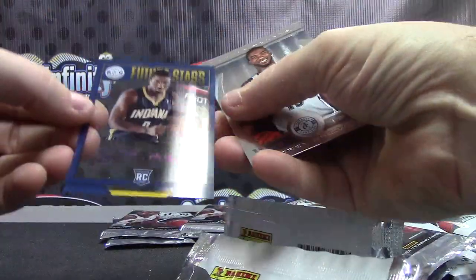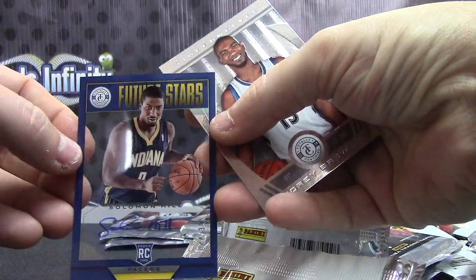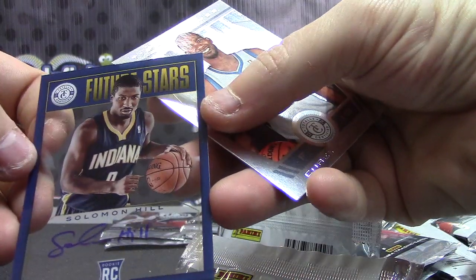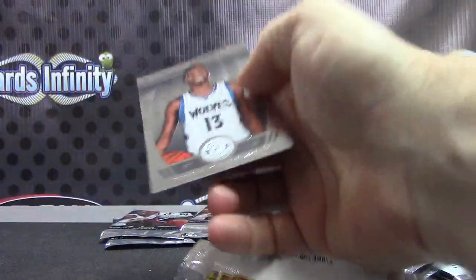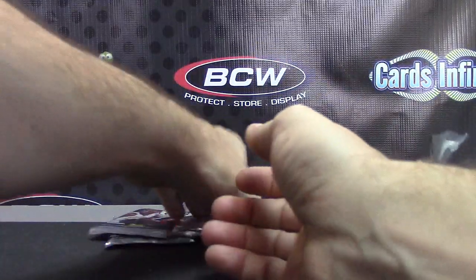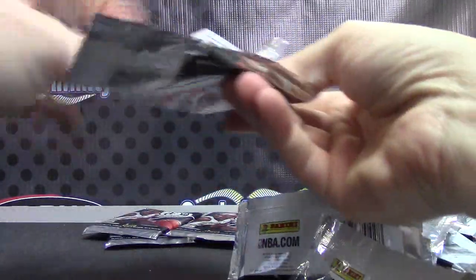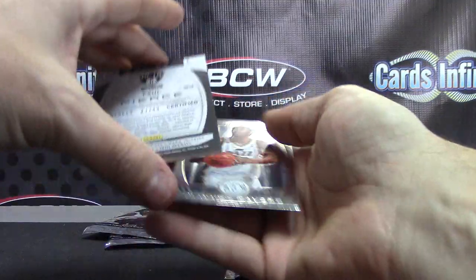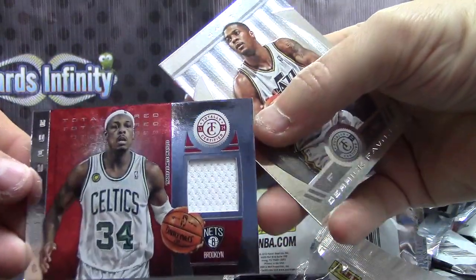Another acetate for the Pacers — that might be the Pacers' first hit. Solomon Hill, 325 — on-card autograph, acetate. For the Nets — and it will be a Celtics-looking card. I bet. Yep — Paul Pierce. But goes to the Nets. Jersey.